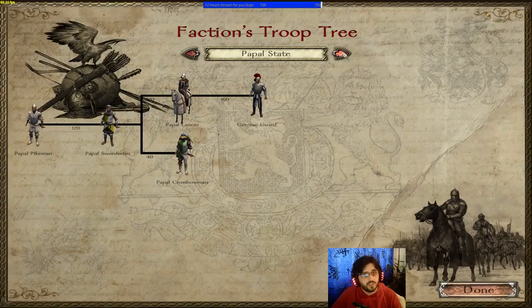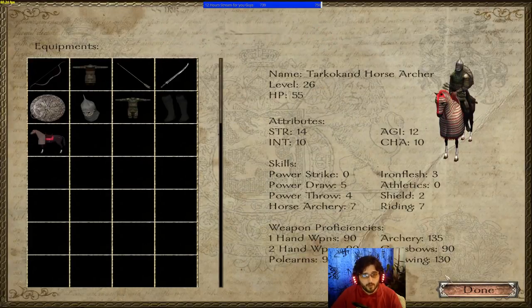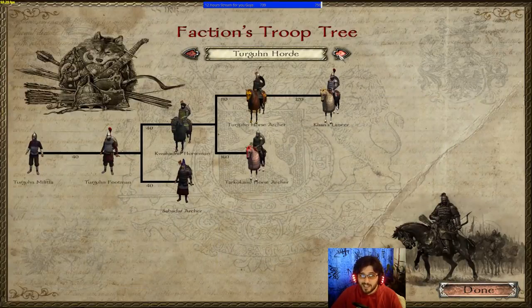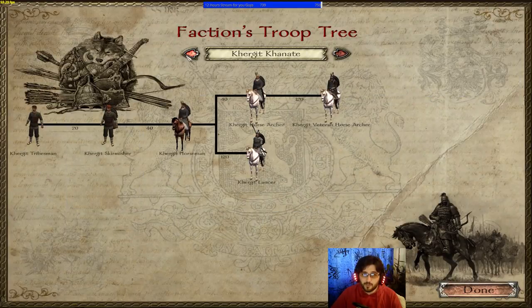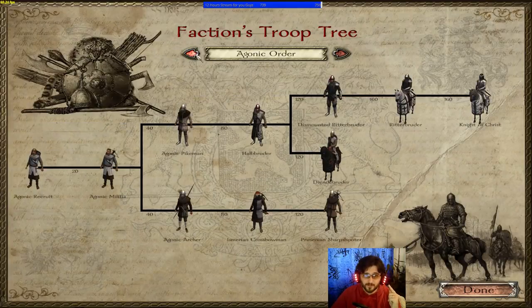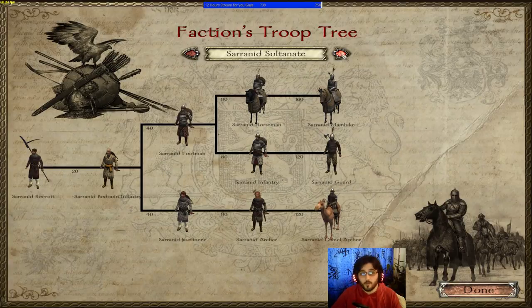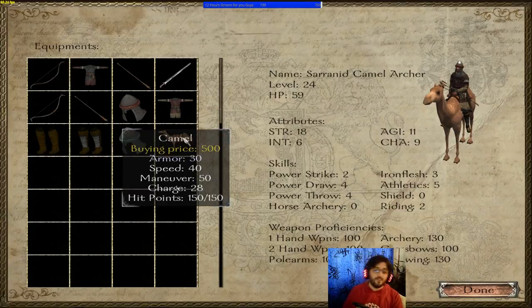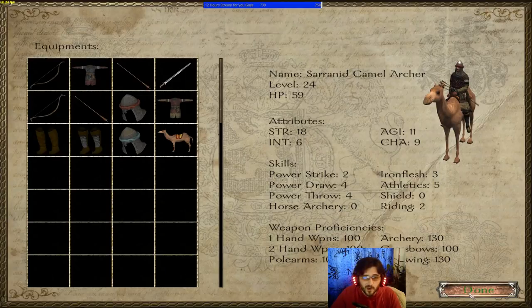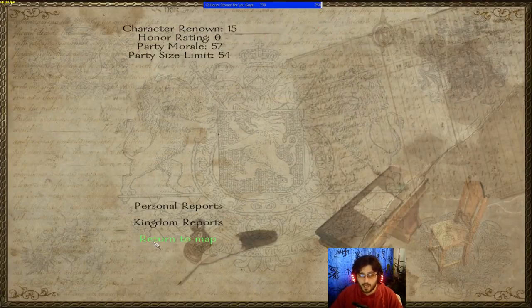For mounted archers: first place goes to the Turgan Horde archers — very strong. Second place goes to the Serenid Camel Archers, because camels are better armored than horses. Third place goes to the Kurgit Khanate with the weakest horse archers. It's sad — even the Kurgits' specialization in horse archers is not that impressive in Nova Ethos.